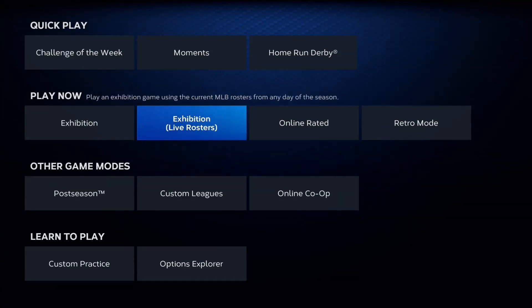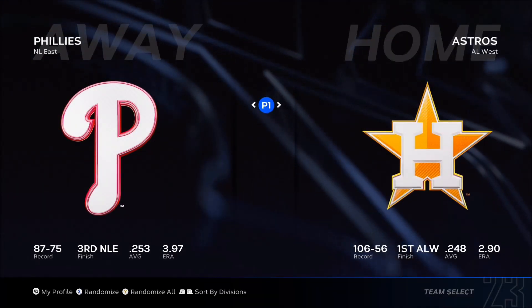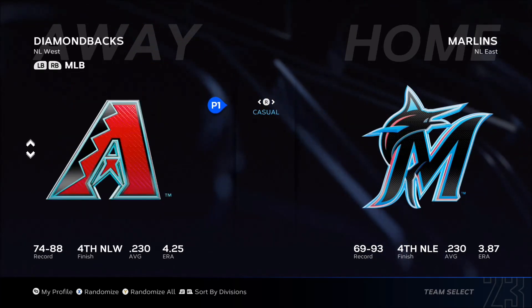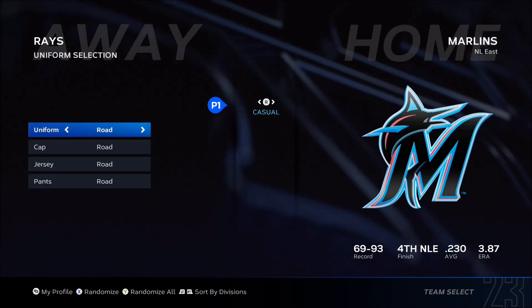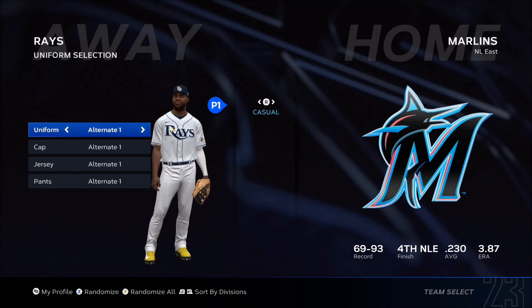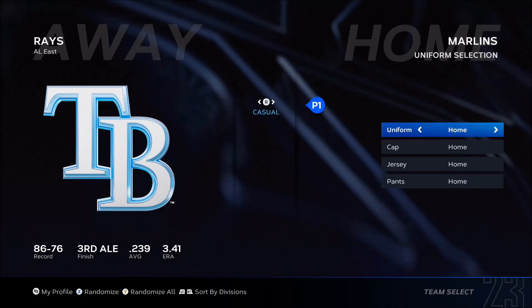For today it's going to be Exhibition mode. I wish I could play live rosters but I don't want to play online. We're going to play the Citrus Series — I'll be the Miami Marlins going up against the Tampa Bay Rays. I'm giving them alternate uniforms so the thumbnail looks better. Instead of dark blue, we're going with light blue — sky blue — and the Marlins will use their alternate too.